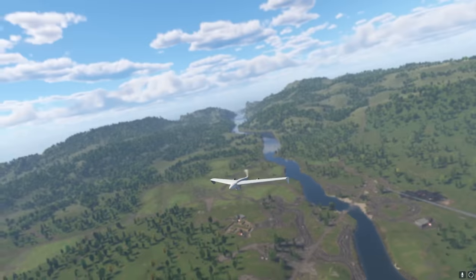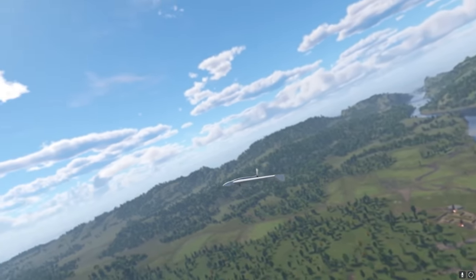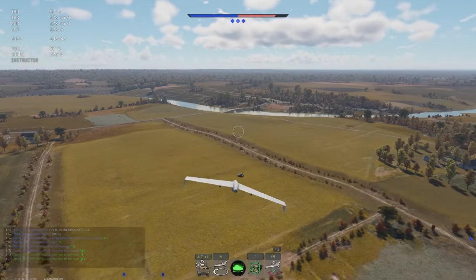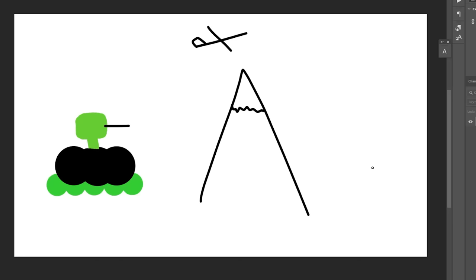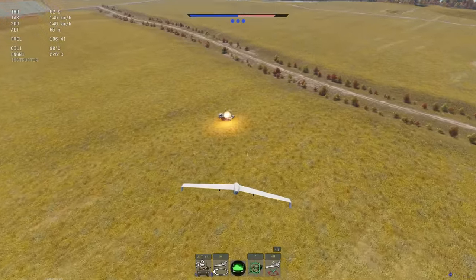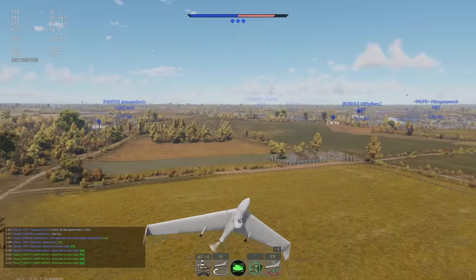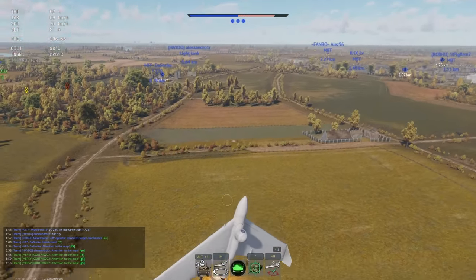If you didn't know already, rank 6 light tanks get access to a flyable scout drone, and this is where it comes in super handy. By locking onto the drone, you could fire your missile, and if you time it just right and fly next to the enemy vehicle just as the missile comes in, the missile will switch targets, and you could blow up the enemy from completely the other side of the map.